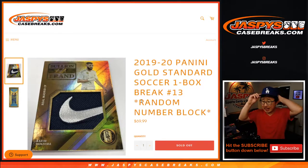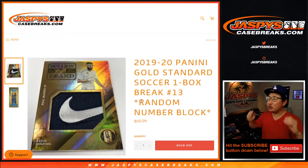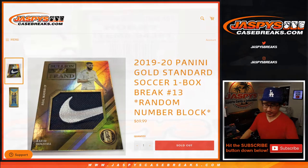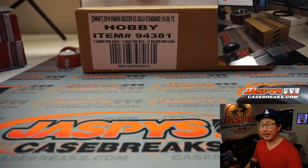Hi, everyone. Joe for jazpyscasebreaks.com, coming at you with 2019-2020 Panini Gold Standard Soccer — a little footie coming at you. Random number block break number 13 from a fresh case.